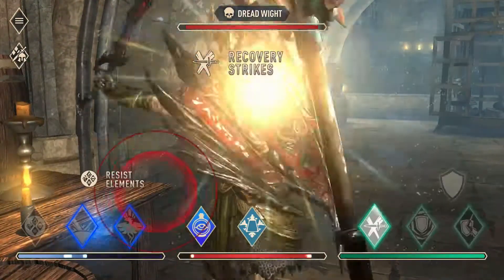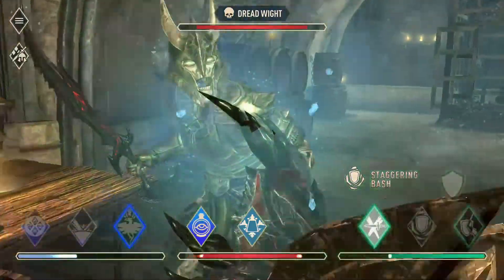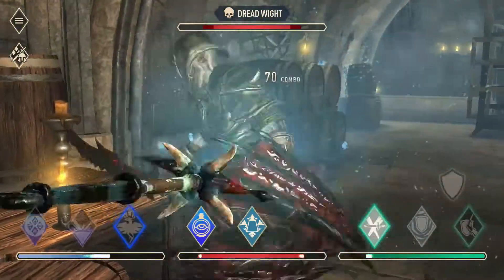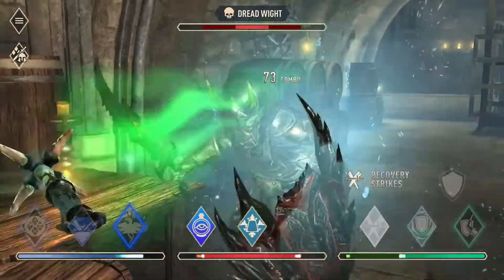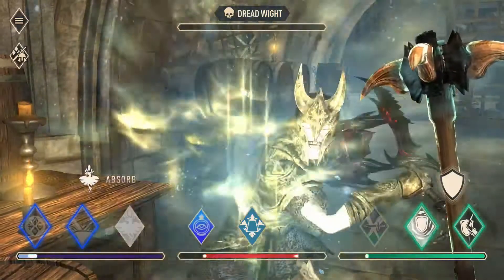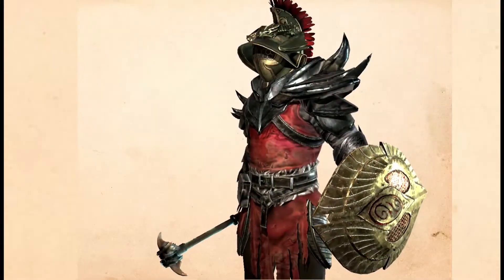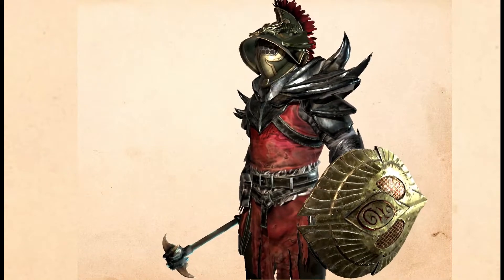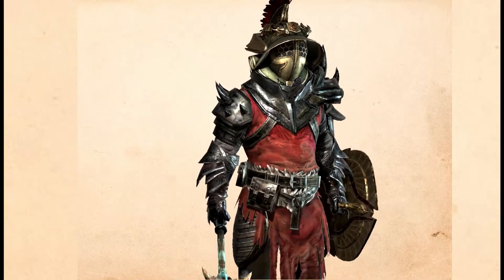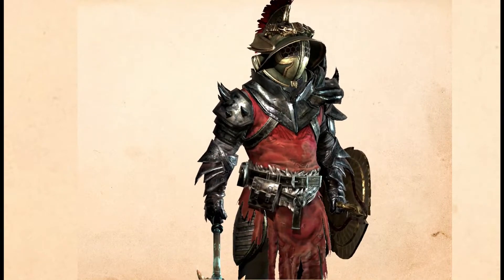My weapons are a frost mace with an elven frost shield. I used the elven shield because of the magic regen, which helps me cast spells sooner. Since enemies in this quest are immune to everything except frost, having a frost weapon and shield helps to maximize your damage. For armor, since damage is not specialized, I went with my strongest main set that gives the most resistances and mitigation.